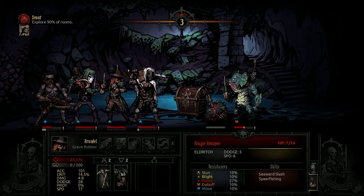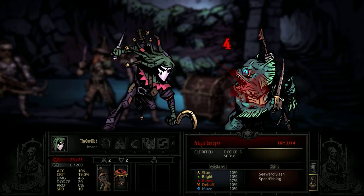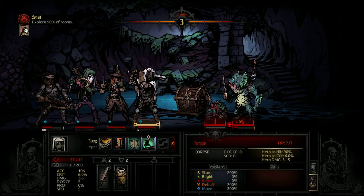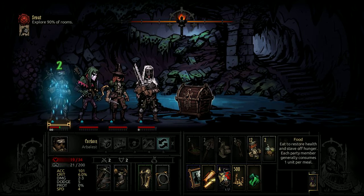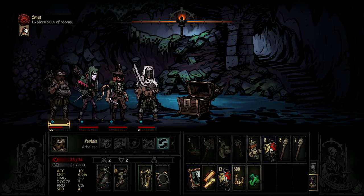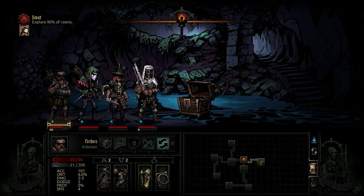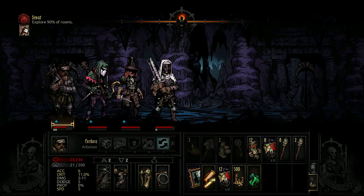It's only four damage but it's not actually so bad. We can go right to Slice Off. Some bleed — this guy is on his way out. Intimidate — good enough. We'll take all the food and be feeding Corbin. We'll definitely use this key and we get a whole bunch of crests. From here, if we're exploring 90% of rooms, we have to go down — we don't have a choice. Another shovel, another misfortune.